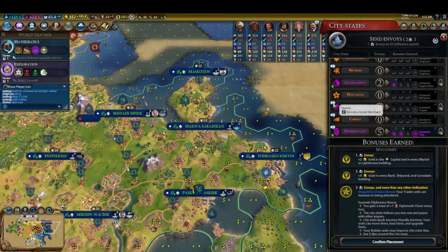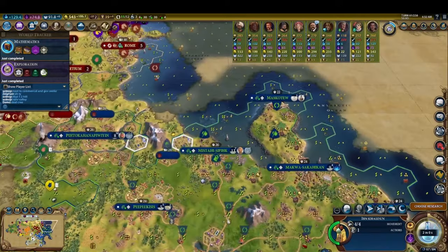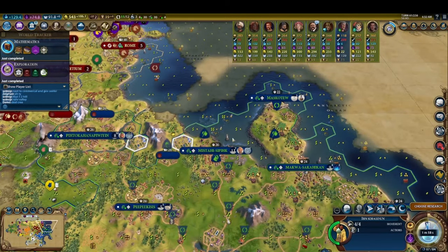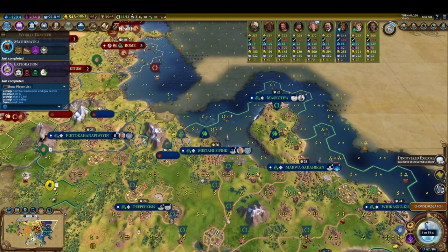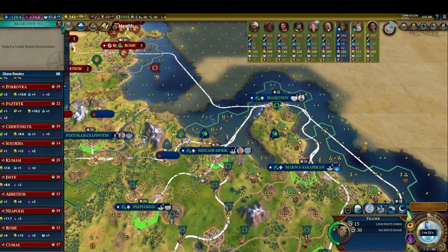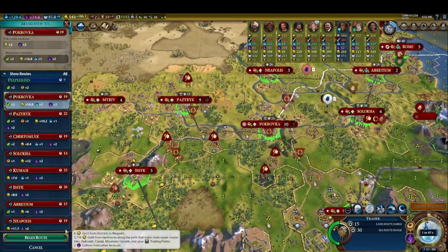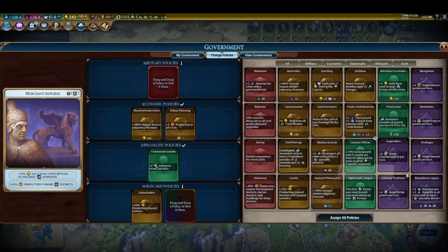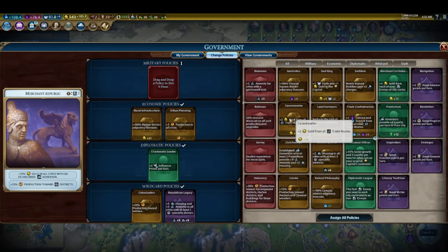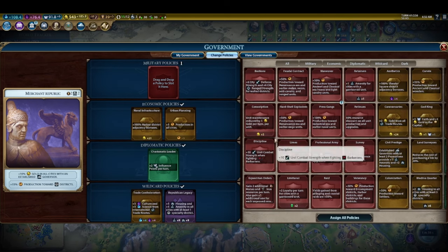Flashing forward a bit, I get the great scientist Ibn Khaldun — one of the best great people in the game — who increases the bonus yields amenities grant you throughout your empire. However, I have a problem this game: I'm struggling to hit the breakpoints for happiness in my cities. Cities gain plus 10% to production, science, culture, gold, and faith when they're at 3 or more amenities, and plus 20% to those yields when they're at 5 or more amenities. It is direly important that you keep an eye on your amenities in order to maximize the strength of your empire.